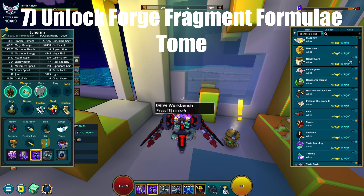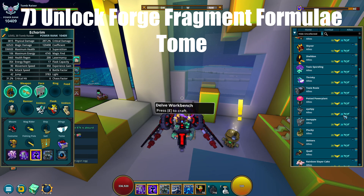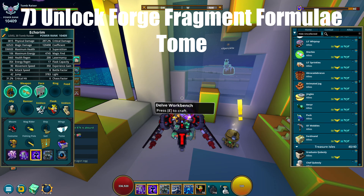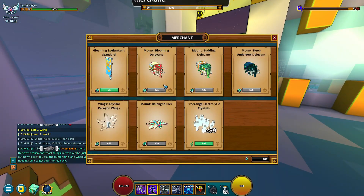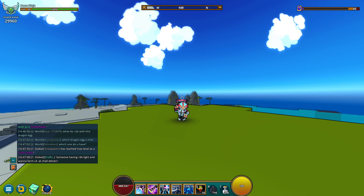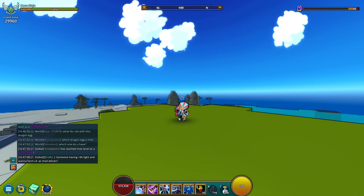Number seven: trying to unlock all the tomes found in the lesser geode topside cache. These give 100 mastery each, and some of them are cheap — such as the forge fragment formulae. If you have some flux or cash lying around, just buy them off the market.